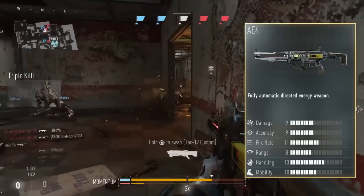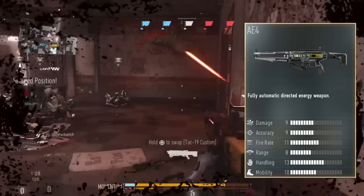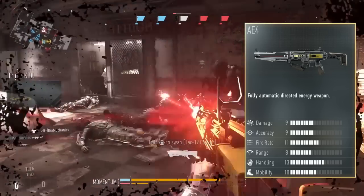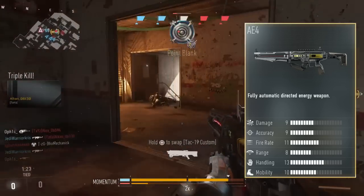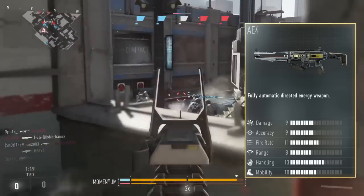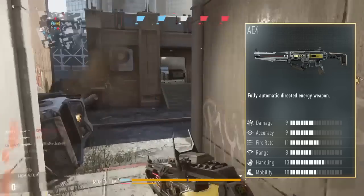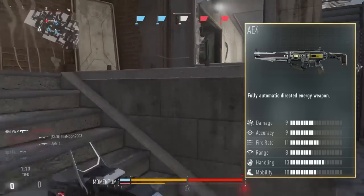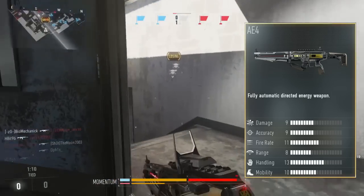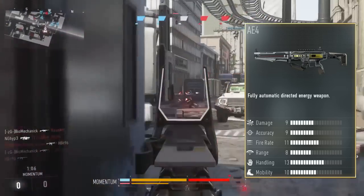To compensate for this high damage, it has a really slow fire rate at around 500 RPM, making it one of the slowest firing weapons in the game. The recoil is fairly small, but down to the way it actually kicks, I found it to be quite tricky to stay on target over time, especially on moving targets or people far away. The AE4 kicks laterally from side to side, and due to this, it can be sometimes difficult to manage.